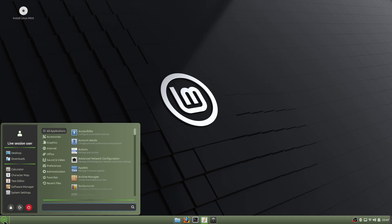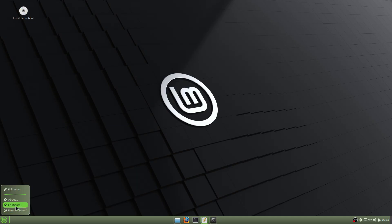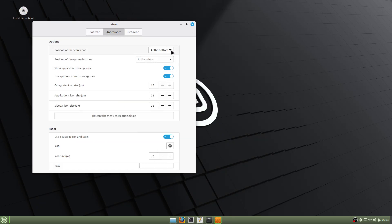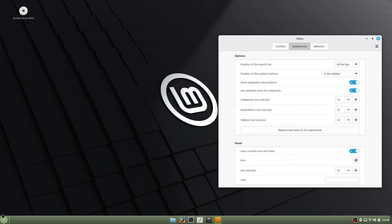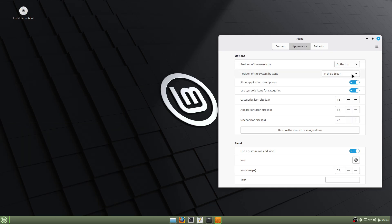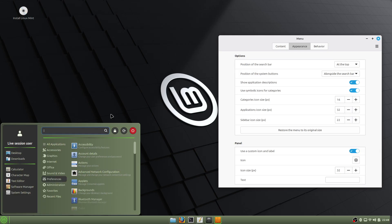Now they allow you to do it just from a switch. Let's go to Configure, then Appearance, and right here at the bottom you can put it at the top — and there it is at the top. You can also put the power buttons alongside the search bar if you like.